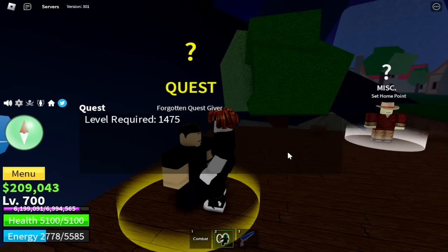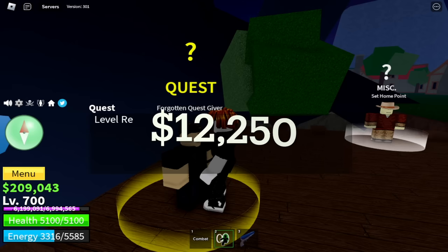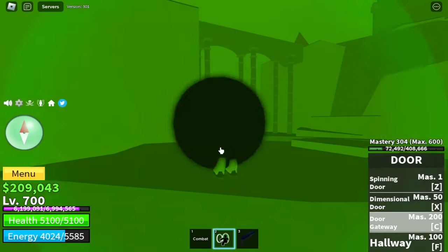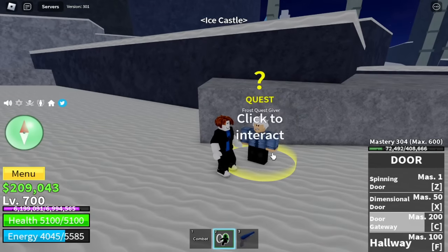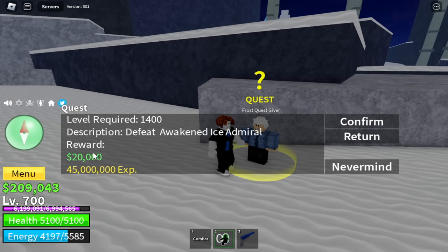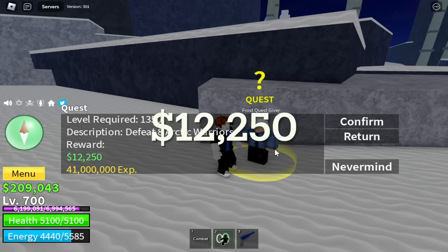Let's compare the rewards. For the Tidekeeper, you will get 12,500 — no! And for the Sea Soldier, 12,250 — no! But how about the Ice Castle? Let's check the Ice Castle and compare the reward for defeating the Ice Admiral. Guys, we will get 20k — not bad. For the Arctic Warriors, it's 12,250.